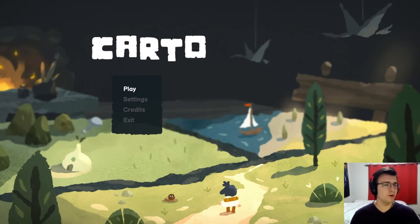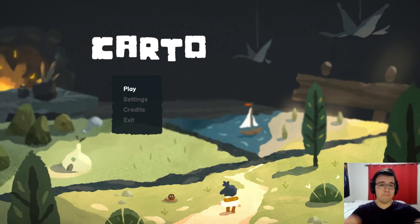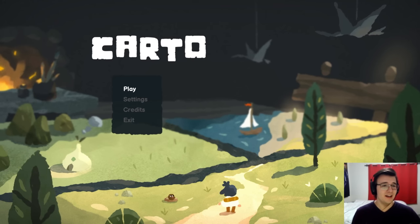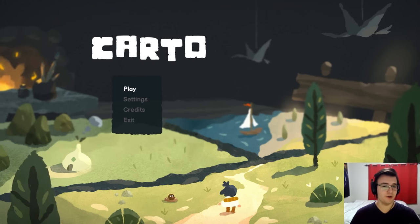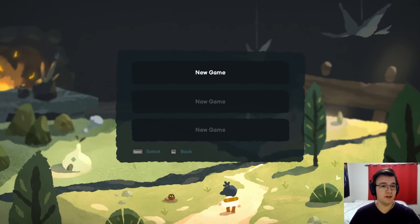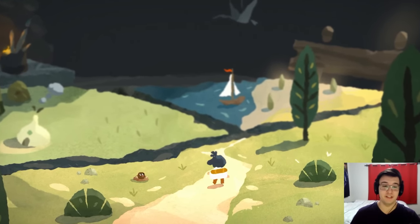Hey guys, Tyler here. Today I'm playing Carto. It's a puzzle adventure game where the gimmick is that the map is made up of movable puzzle pieces. I've never played a game like this before — I don't know if another game like this exists. It seems interesting. Apparently it's got some very tricky puzzles, but also some very easy ones — a curve of difficulty and a cute story. So I'm excited to check this out. It seems unique. It seems like a lot of fun.